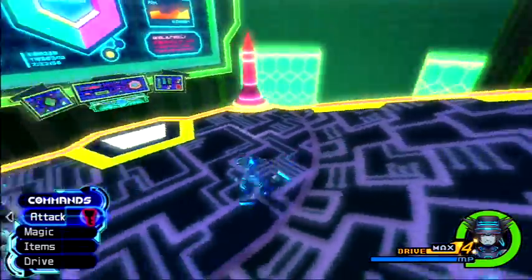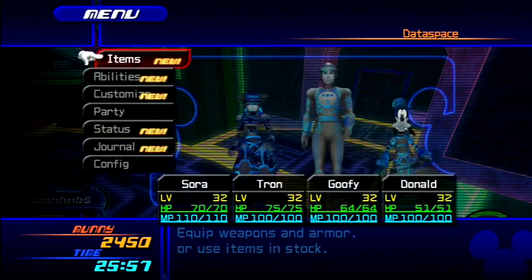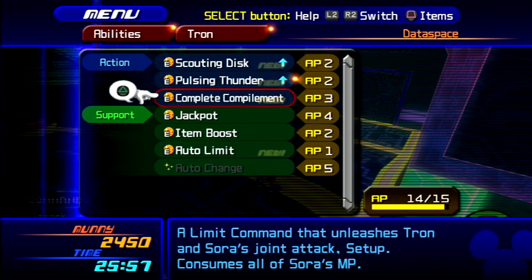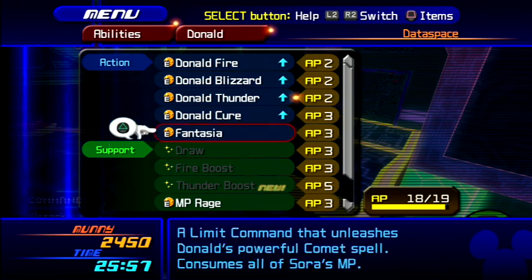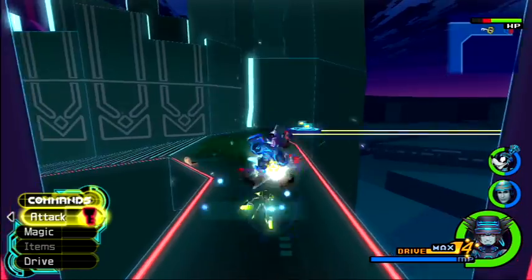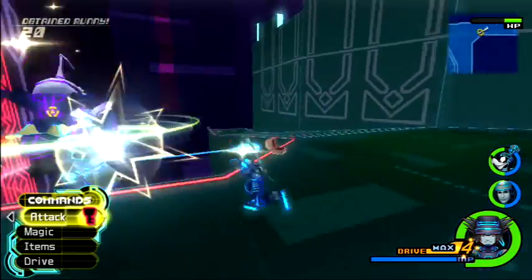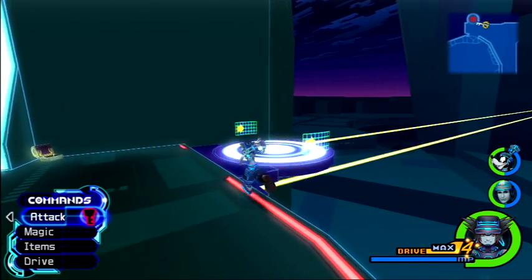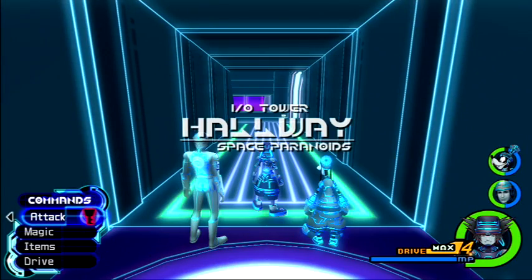Tron learned a new ability — hooray! Let's get going. These are hyping up and I am not stopping — this could be a 25-minute episode. Okay, Tron has a lot of new stuff since his functions have been restored. Donald got some new stuff too — Thunder Boost and everything. So let's get going. I'm just too hyped right now. Into the canyon! Here we go!